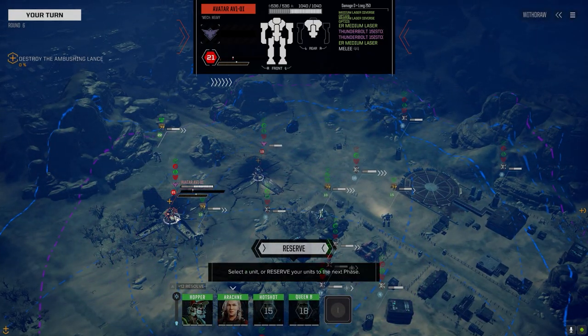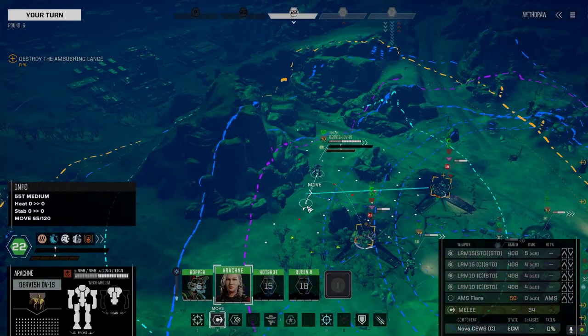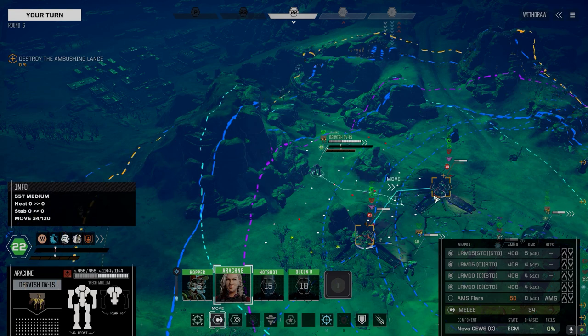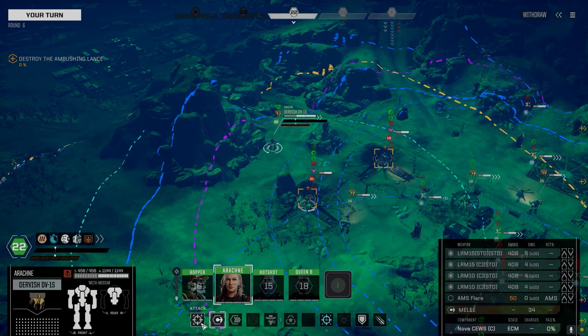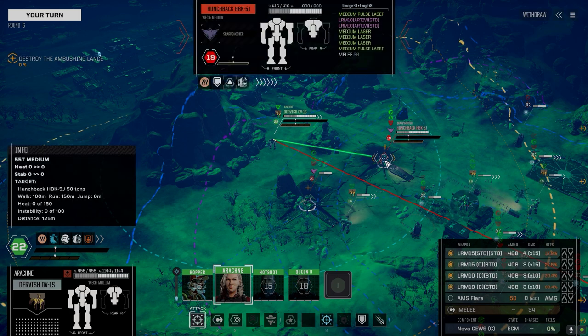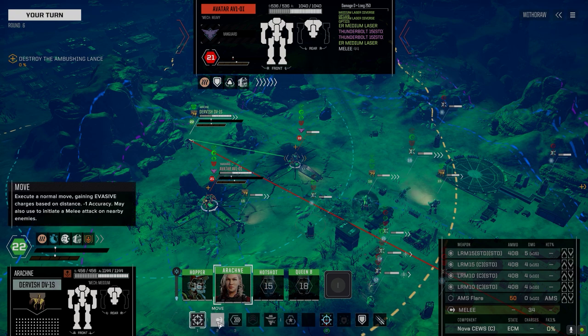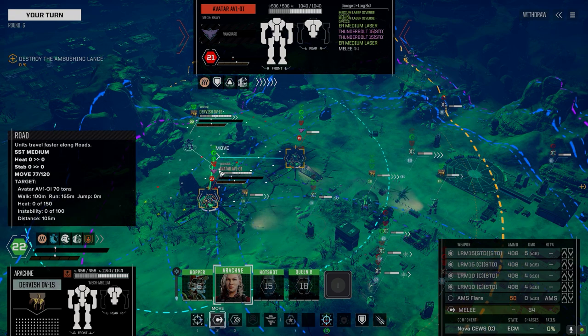You guys want to play around? Pair of Thunderbolt 15s, pair of VR mediums, medium laser, diverse optics. Let's see how optically diverse you are after this. Hunchback — pair of LRM 10s with Artemis, two medium pulses. Which one's more dangerous here? Thunderbolt 15s are big damage — let's go after the big damage. Splatter damage is meh; we can shrug that off.